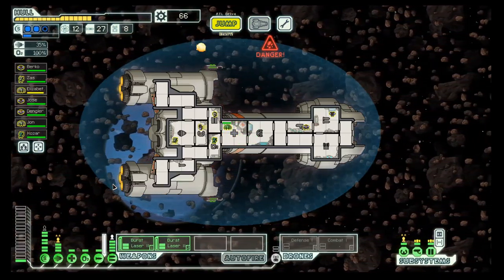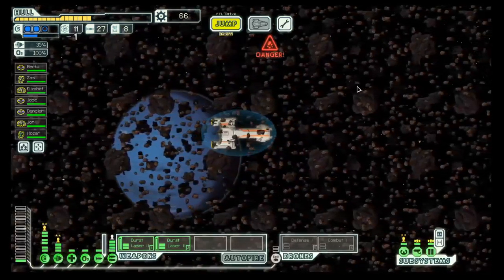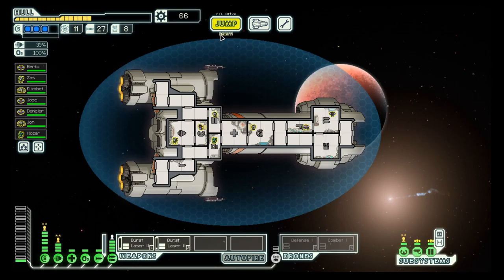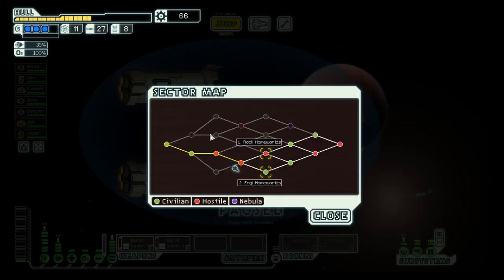Let's heal up, because you never know if you get boarded on the next jump. And on to the exit. With that, we are through the fourth sector and on into the next one. If we go to NG home worlds, we will have red as the seventh sector, which can be pretty hard. Apart from that, there is not much difference. NG tends to have more drone-related encounters and rocks are more missile-related.